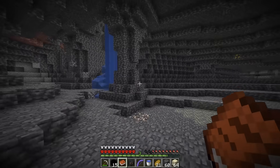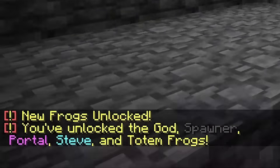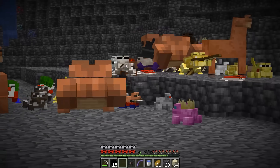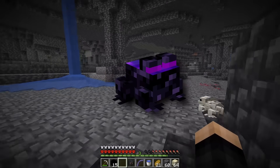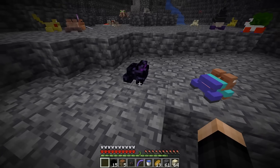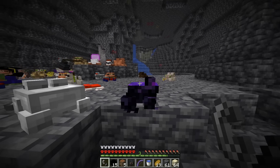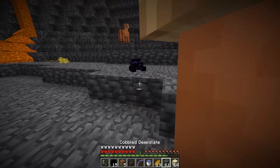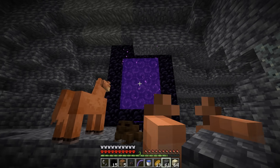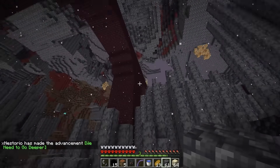For the portal frog, I give a frog one obsidian and it becomes a little obsidian frog. I need flint and steel to light it — I light the frog on fire and now I can right-click it to enter the Nether! My frogs all come through with me and we spawn right next to a nether fortress.